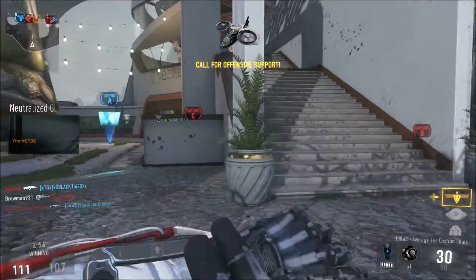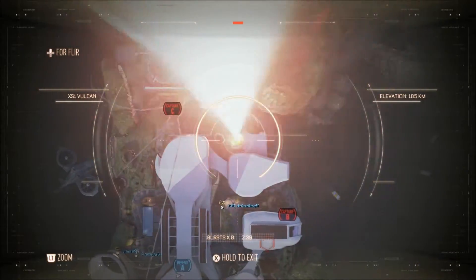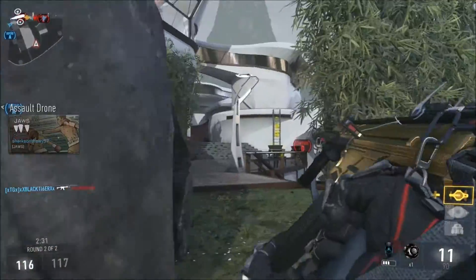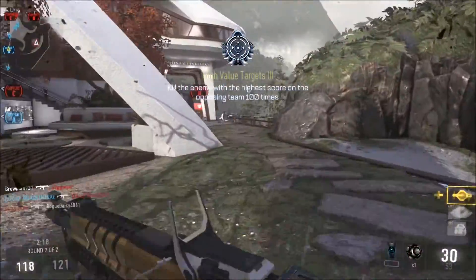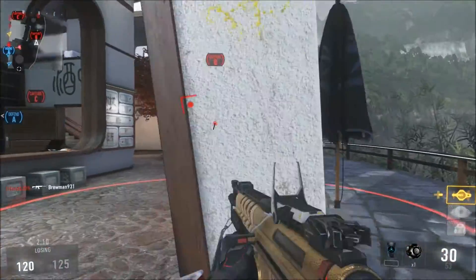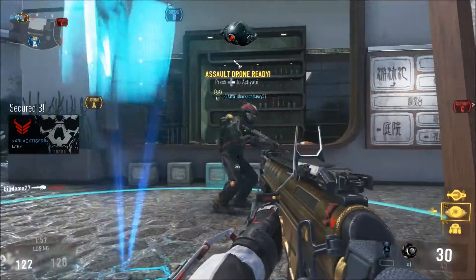Friendly missile strikes inbound. Warbird decloak sequence activated. Warbird assistance requested. Enemy UAV online. Warbird support requested. Enemy UAV online. Friendly Vulcan above. Friendly UAV above. Friendly assault drone inbound. We've lost control. Our UAV is online. Securing B. Orbital care package on standby. Assault drone ready. Bravo secure.